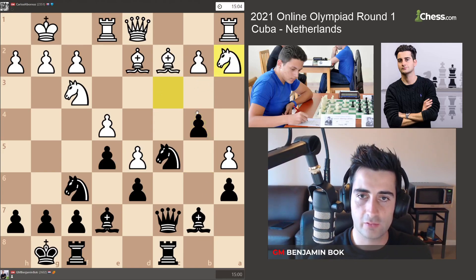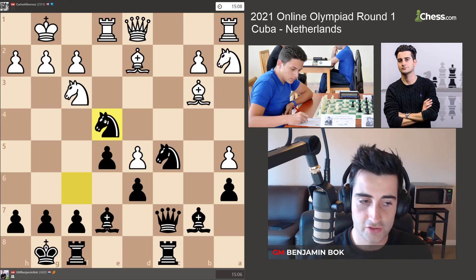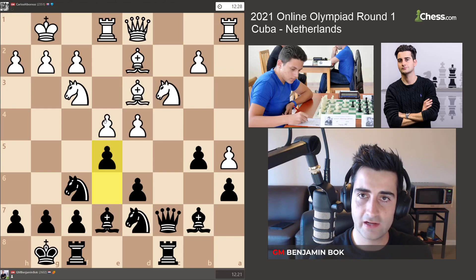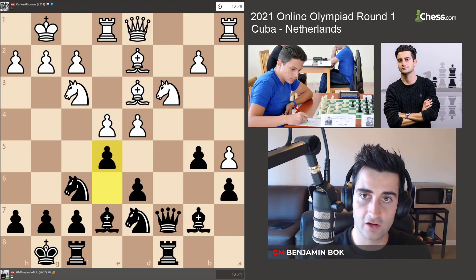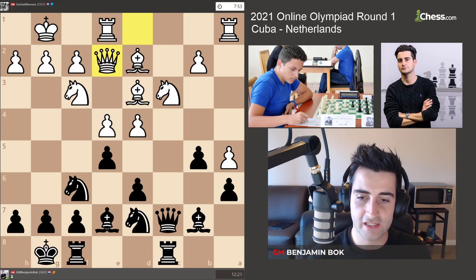If he goes Na2, I want to go b3, and if he takes the knight I take on e4, after which I should have a good position because I get the center. But instead he played Qe2, and he thought for a long time about that — almost 6 minutes, which is a bit risky in a rapid game.